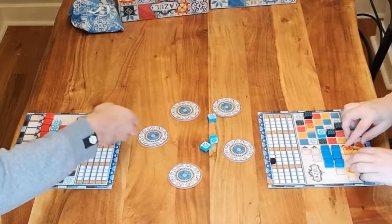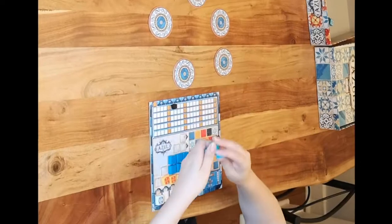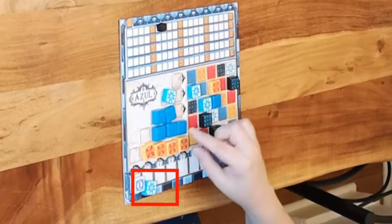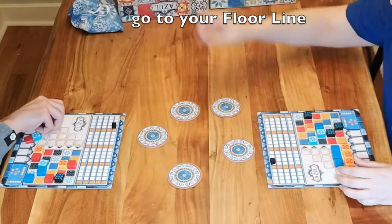Continue to fill your pattern lines until there are no more tiles in the middle of the table. If you cannot place a tile, or you pick up more than your row has room for, you need to add these tiles to your floor line, which will result in points subtracted at the end of the round. Additional tiles must go to your floor line and cannot be placed on a second pattern line.